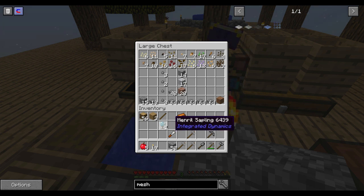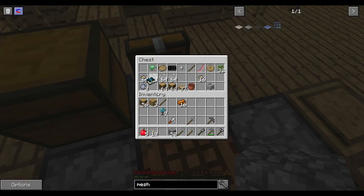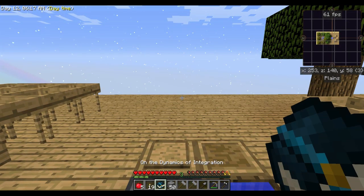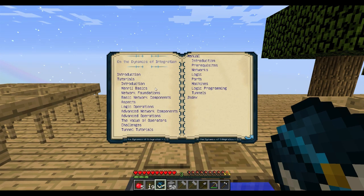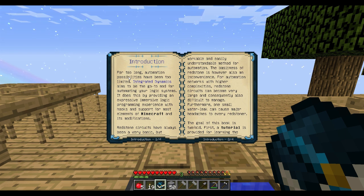The mineral saplings are part of Integrated Dynamics - we're supposed to grow these trees. I think we had a book - here it is - 'The Dynamics of Integration.' So we have the introduction and tutorials. I've never even heard of this. I loved how it had that 3D paper-turning sound - it started in the left headset and finished in the right.